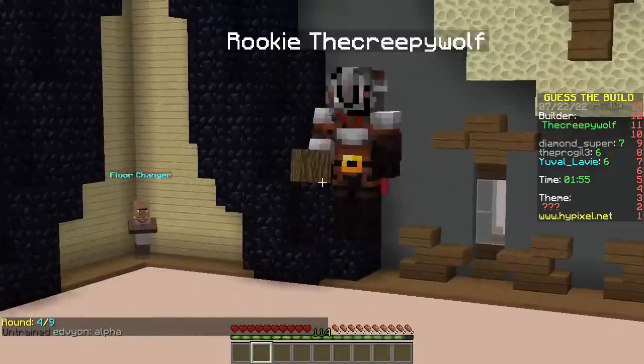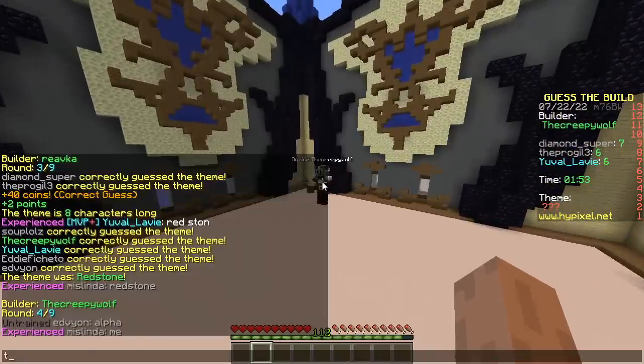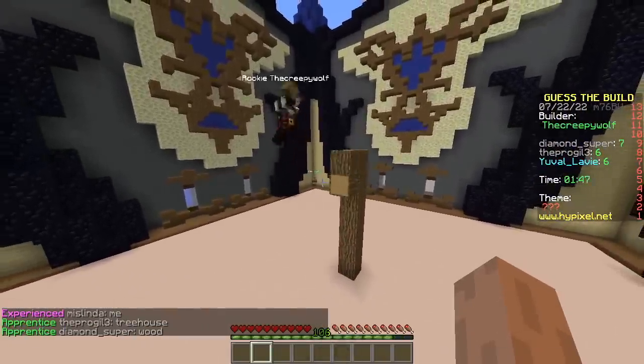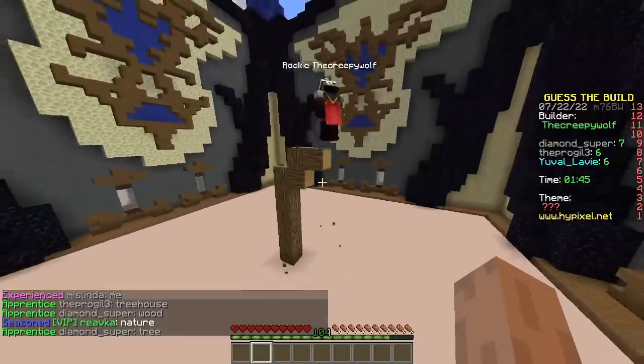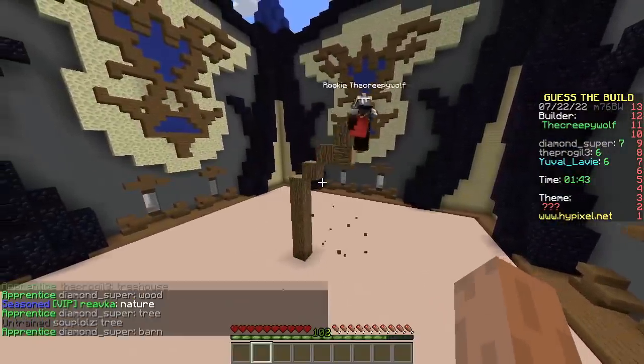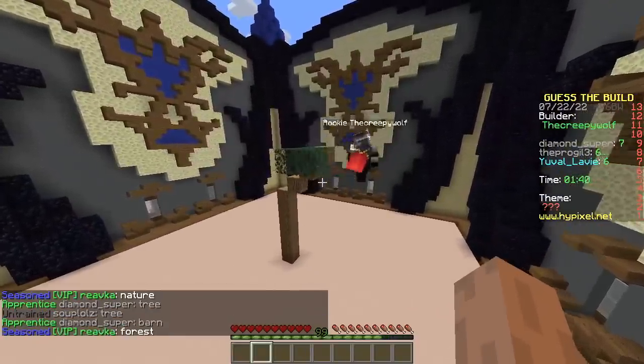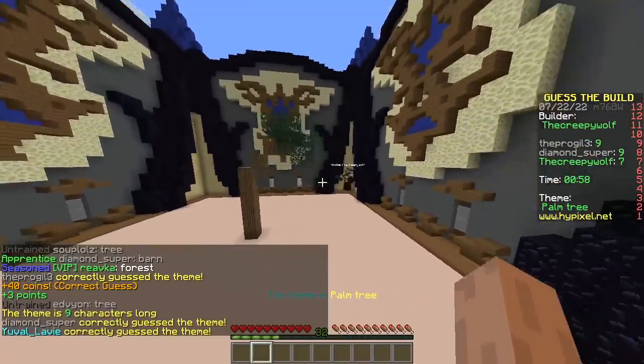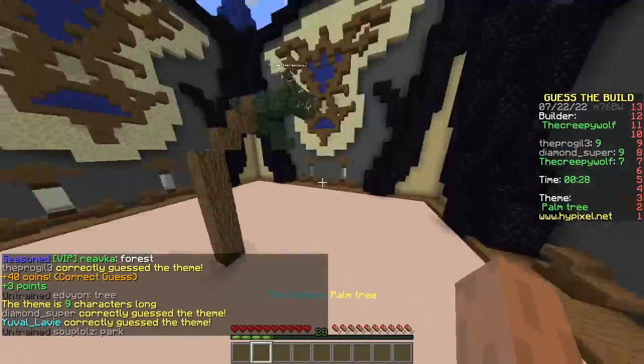Next builder using wood. Tree house? There he goes - it's straight up. It's definitely a tree, sideways. It's definitely a barn. Barn? It's a tree! Oh, palm tree! Oh my god, you're good! Easy, easy, easy!